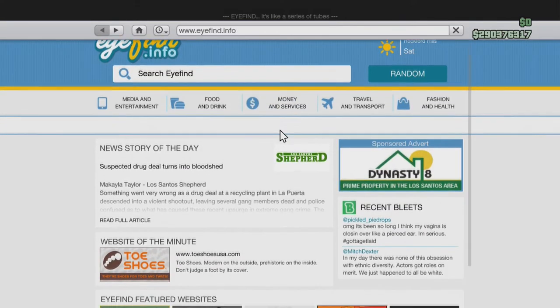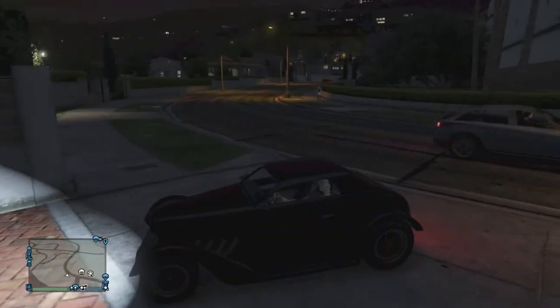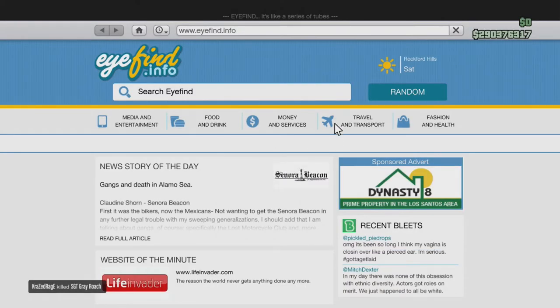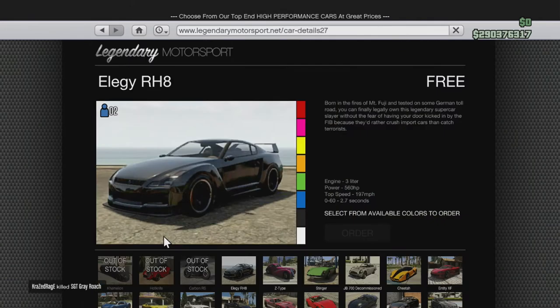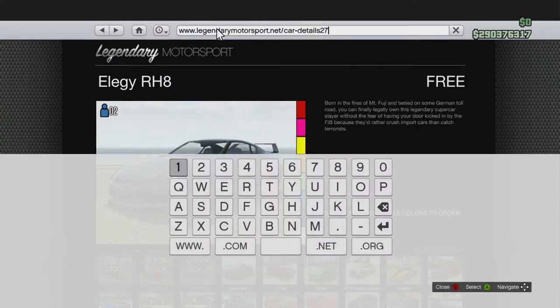So what I'm gonna do is show y'all how to get it. Go on the internet, go to Travel and Transport, then go to Legendary Motorsport and pick the LGRH8. Then press home, hover over the search bar and press B-A, or if you're on PS3 do circle-X. The keypad opens and you use the d-pad to move around on it.